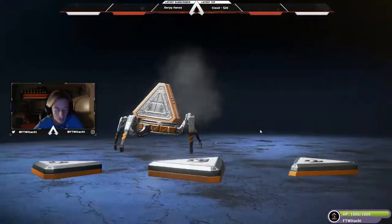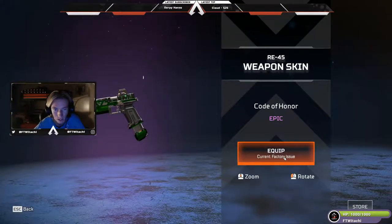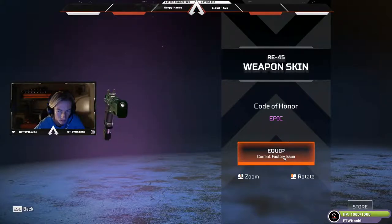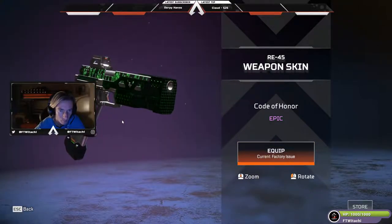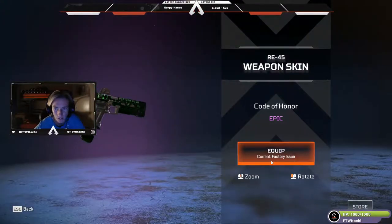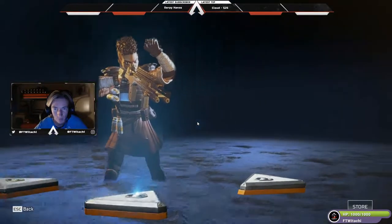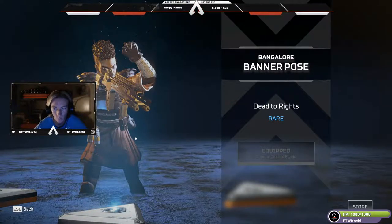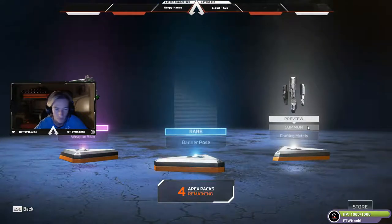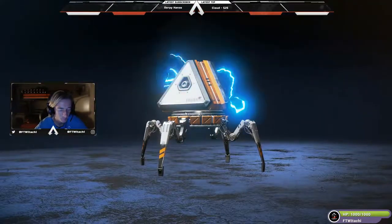Got double white and a purple — an epic weapon skin! It's the Code of Honor epic weapon skin for the RE-45. Sadly not really my favorite, but it has that nice glistening green and the matrix design on the side, so that's pretty cool. We also got the rare banner pose for Bangalore — that is pretty cool as well — and 15 crafting metals total.